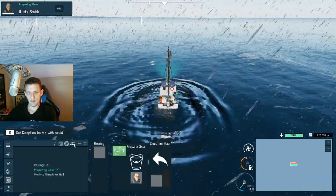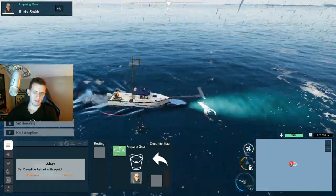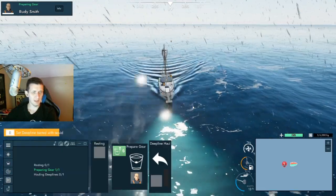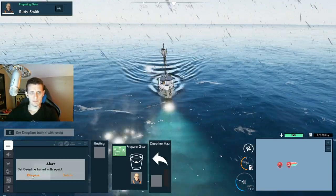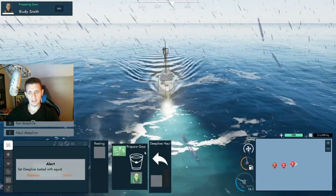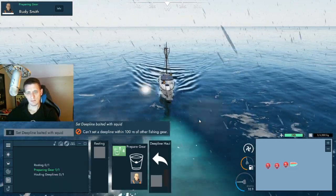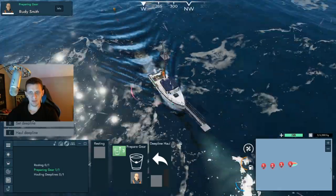Alright, he's ready to set the deep line. So you really just hold R down and then he drops it. We have to wait — if you try to drop it again it tells you you've got to be 100 meters away from your first one. So as soon as this lights up again, that will mean we're far enough away and we can set our second one. All of these are baited with squid, so we're just going to drop all eight of them and see if we can't get some bites.